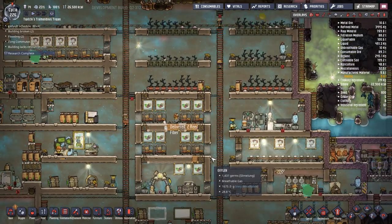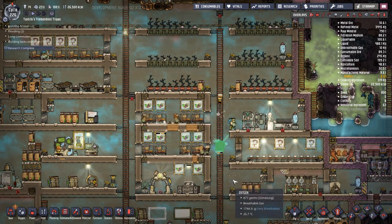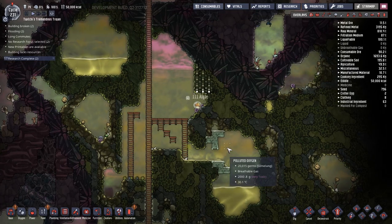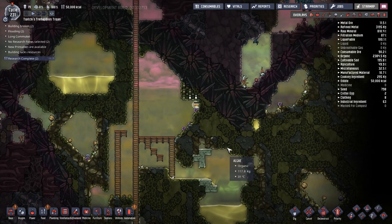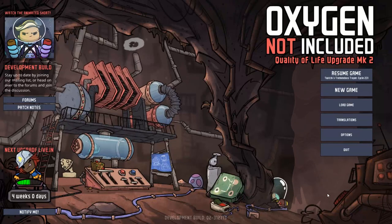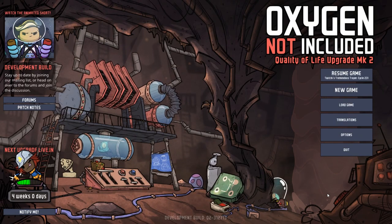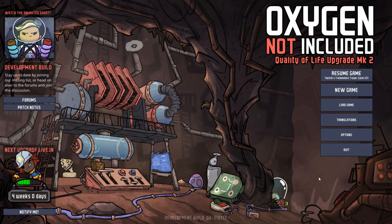Whilst I was doing that, the one new thing I actually did was put some carpet in the Patreon's bedroom. So nice new things for you. And really, the last exciting thing that I did in that entire session was to dig for some algae. And as the intro music conveniently comes to an end, I welcome you back to Twitchy's Tremendous Trojans.